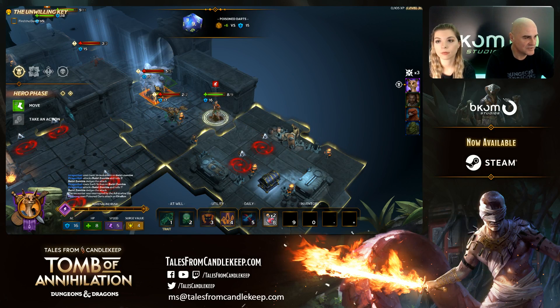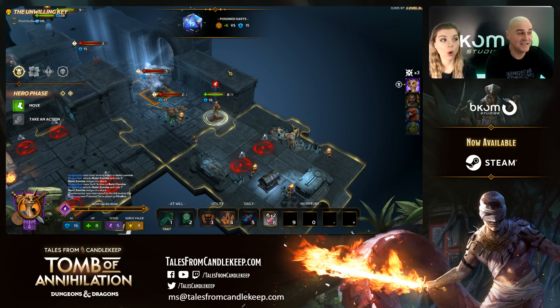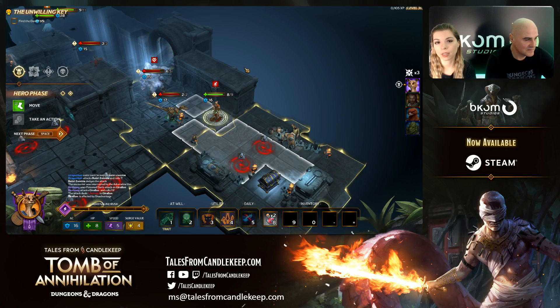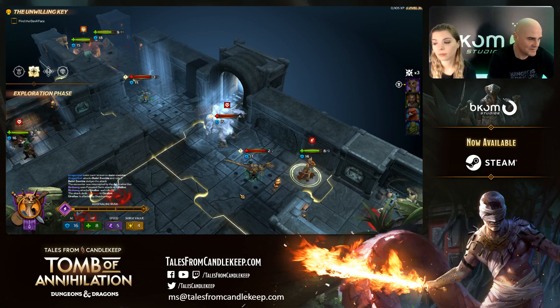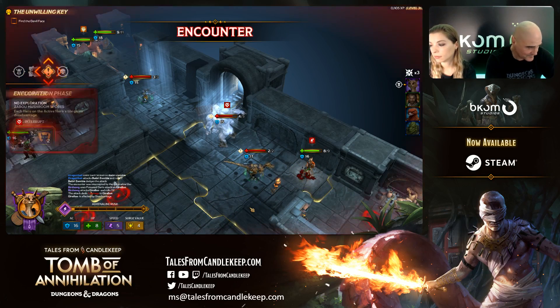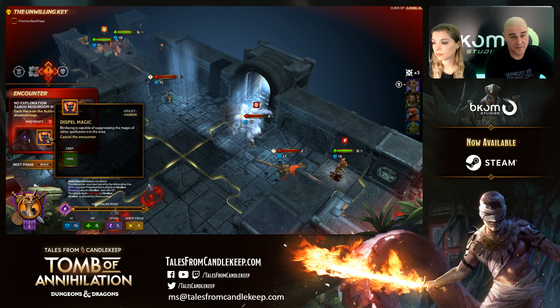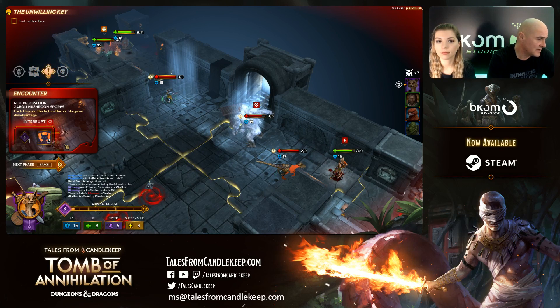That's a tough one — it has 5 HP. Birdsong has a special power: she can Dispel Magic, which makes her super helpful in a party. She can dispel encounters. Let's see if I'm going to use my interrupt on this one — Mushroom Spores — I'll interrupt it.